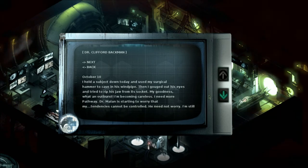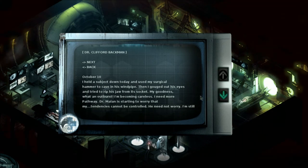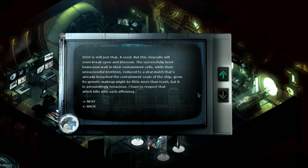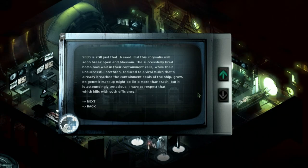October 10th: I held a subject down today and used my surgical hammer to cave in his windpipe. Then I gouged out his eyes and tried to rip his jaw from its socket. My goodness, what an outburst - I'm becoming careless. I need more pathway. What is pathway? Dr. Mallon is starting to worry about my tendency. Are you not just a sociopath or a psychopath? The successfully bred Homo novi wait in their containment cells, while their unsuccessful brethren, reduced to a viral mulch that's already breached the containment seals of the ship, grow. So that's what's going on with that.